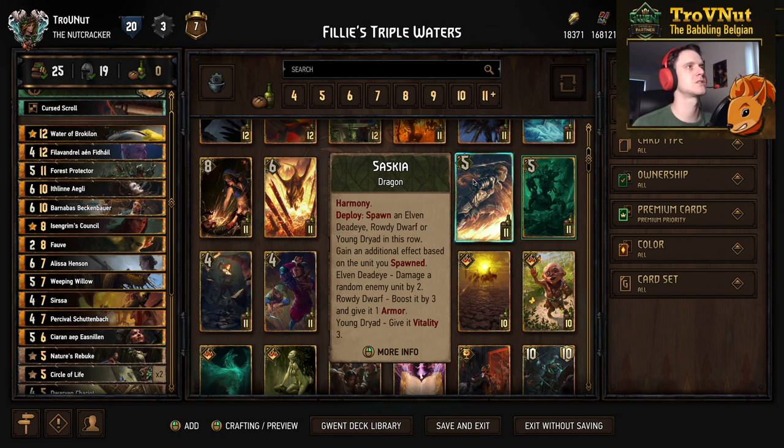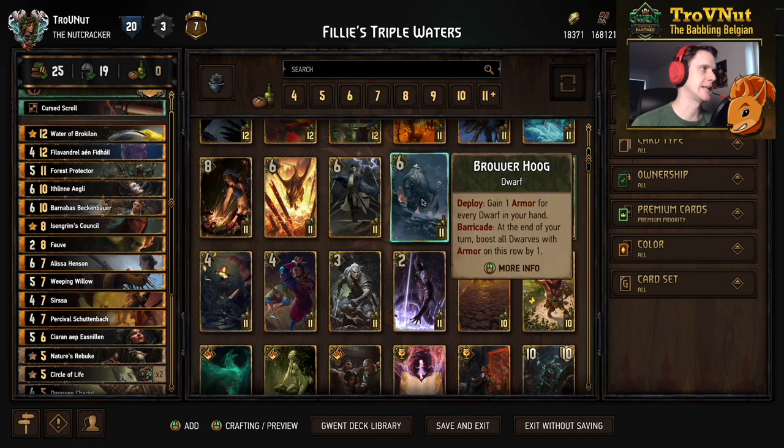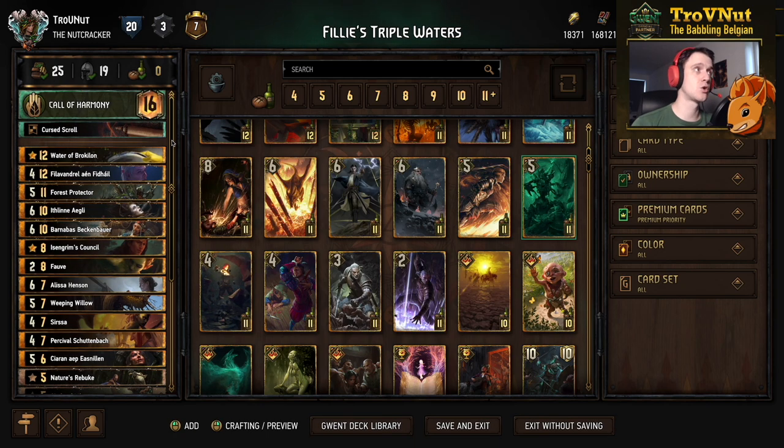I feel like the Forest Protector gives you a bit more versatility, and you might not have the Weeping Willow, giving that extra Treant for free. The basic game plan: you'll probably lose the first round unless you sacrifice one of your Waters, which is definitely an option especially if you have Alyssa in hand. If you don't start, just boost Philly as long as you have him in hand, boost him up to 12, and pass when your opponent starts to get a big lead.